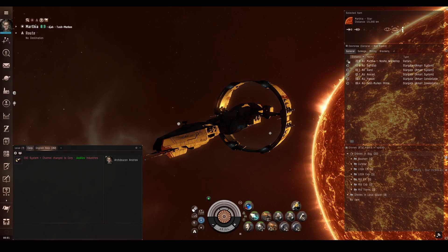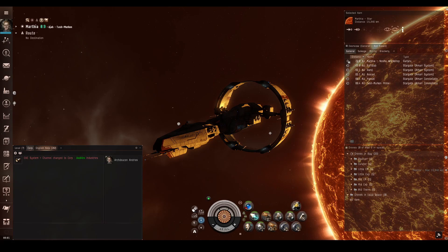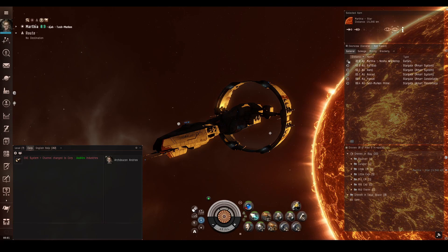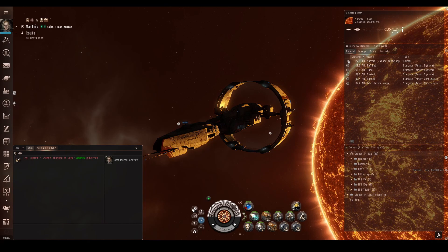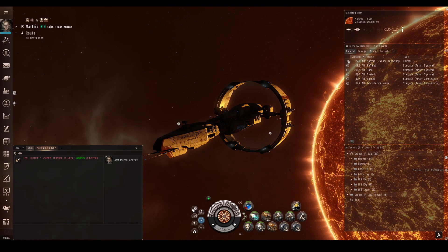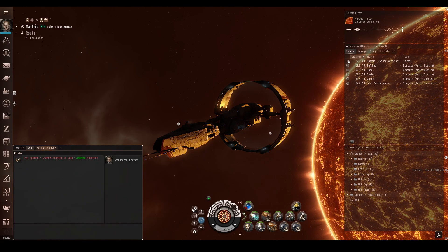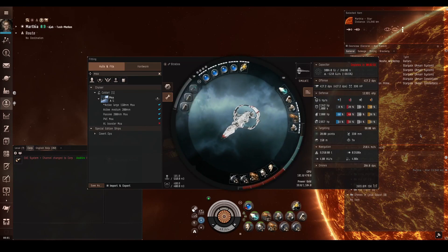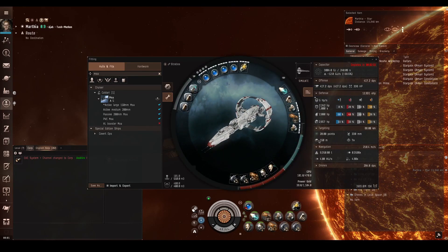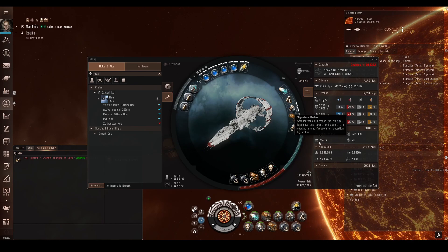As well as these three physical types of tank, there are a few game mechanics which help to reduce incoming damage. Speed tanking is how fast you move — generally, the faster you move, the less damage you take. Signature radius tanking is keeping your ship's size as small as possible; you can see this on the fitting screen under targeting.